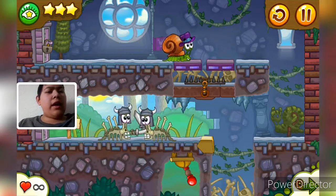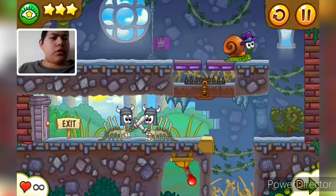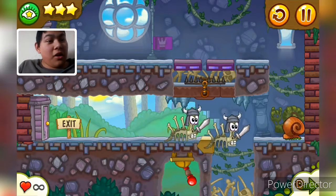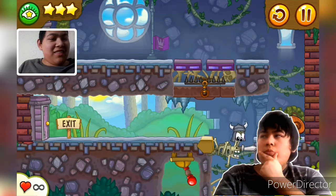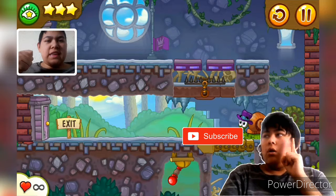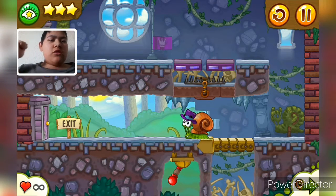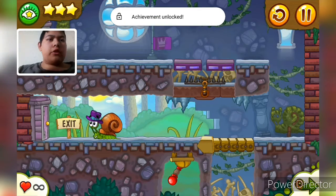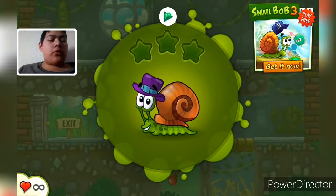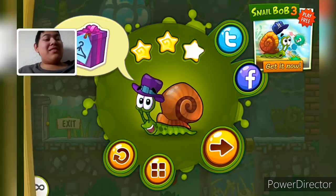We can go across that. I have the thing open, so I can just stop. Go, go, go! Get wrecked! You're not gonna get me! No one defeats Bob! We got another achievement. Thank you for these achievements! Trap for skeletons. Nice.